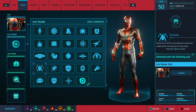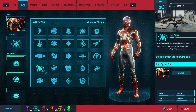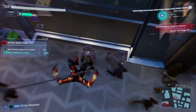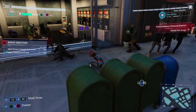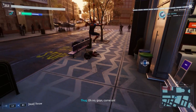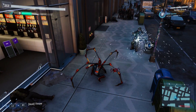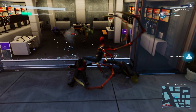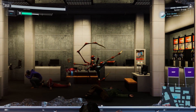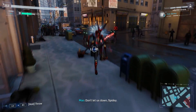This came with the MCU Iron Spider suit. The Iron Arms actually debuted in Infinity War — just a little fact there for you. They are really good. It's like spider legs that extend out of your back, and basically what they do is when you're in combat, they just attack everyone around you. You just start punching and they'll be hitting people at the same time, really just doing their thing.